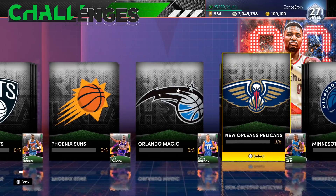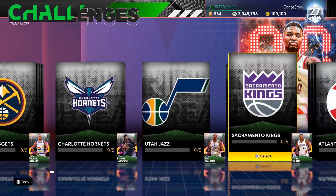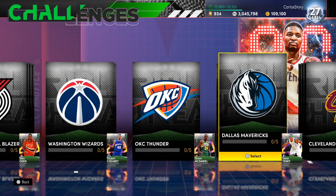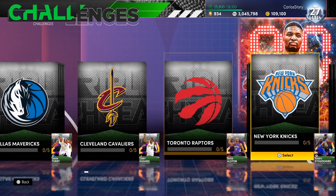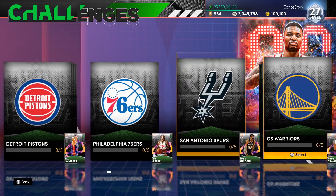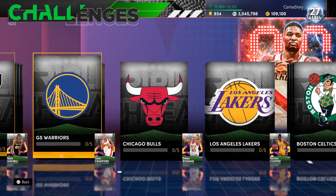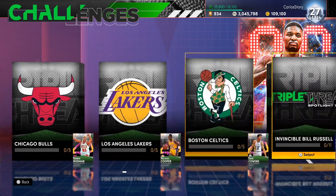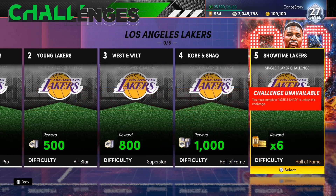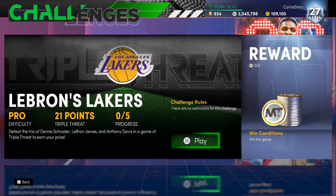We got the Nets, the Suns, the Magic, and all these teams. Each spotlight is five games and every single game is to 21 points. However, some games have restrictions - like needing three players from a certain team or winning by five. You can literally choose which one you want to get first; for example, Michael Cooper right here is five games.